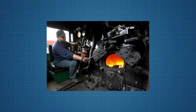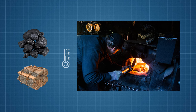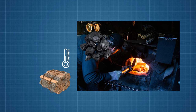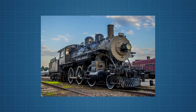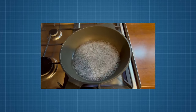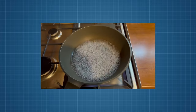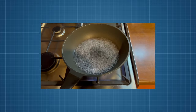Everything starts with the firebox, where the driver constantly adds fuel — usually coal or wood — to maintain the high temperature in the firebox. The fuel gets burnt and generates heat, which is then transferred to the boiler. The boiler itself is a large vessel filled with water that boils from the heat of the firebox and generates high pressure steam. The driver constantly monitors the water level and temperature in the boiler, which can easily lead to an explosion when not regulated properly. But when it is properly regulated, the water evaporates and generates high pressure steam.